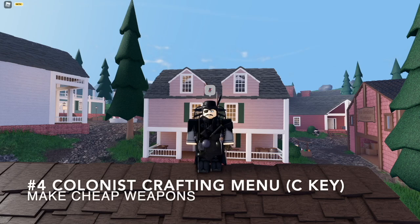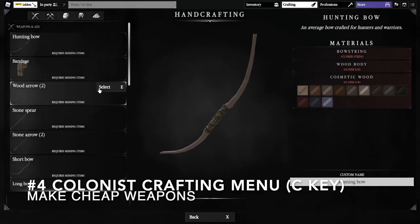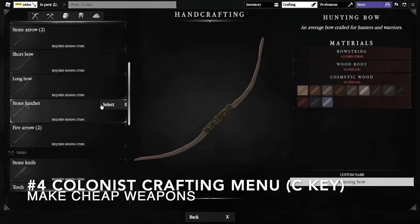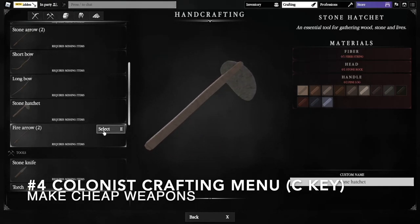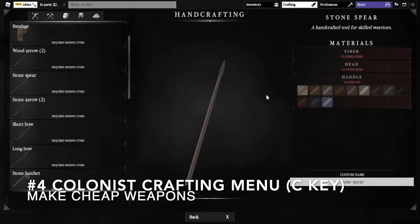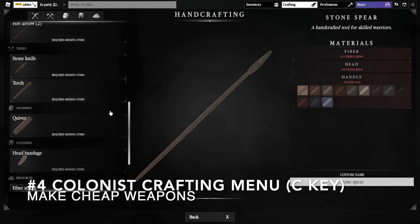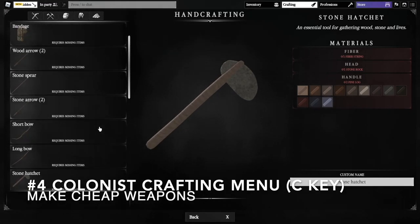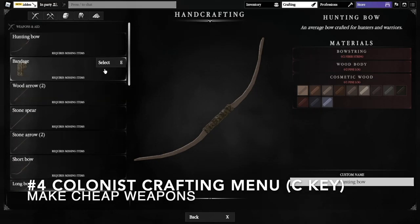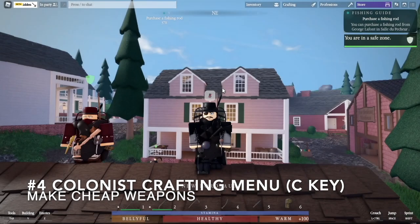Fourth, the crafting menu — opened with C. All colonists have a crafting menu. Any time you need to make a weapon, like if you've been dried on an island and need cheap alternatives to regular metal colonist weapons, the stone hatchet and stone spear are great little alternatives. They don't do as much damage as tomahawks and pikes, but they're not bad — they're good, fast weapons that can both be thrown, which is very handy. You can also craft bows and bandages here. If you ever need anything in a pinch, C is the menu I recommend you open.